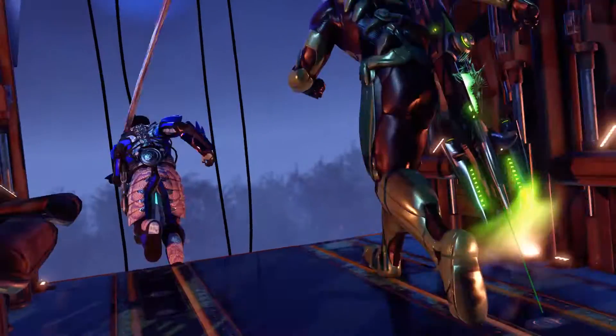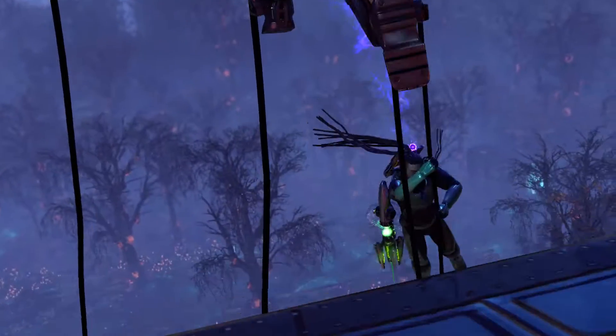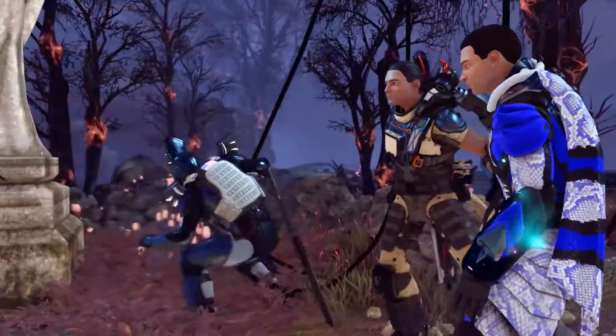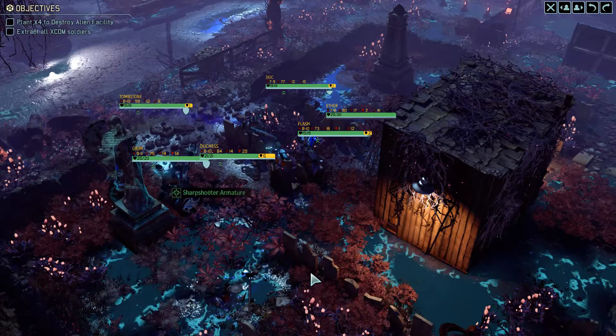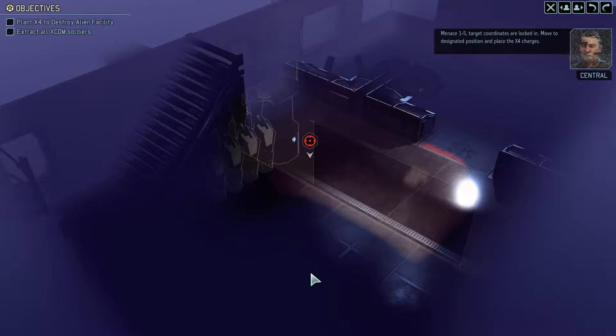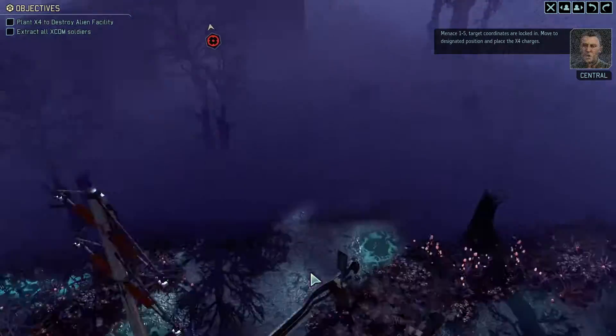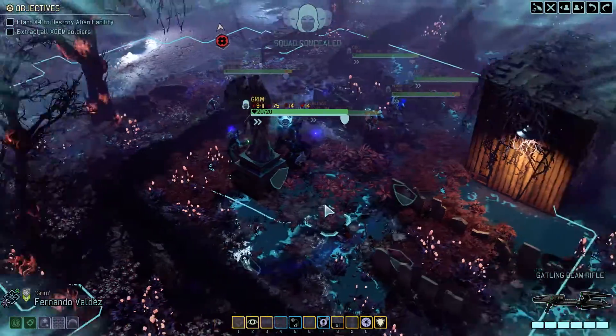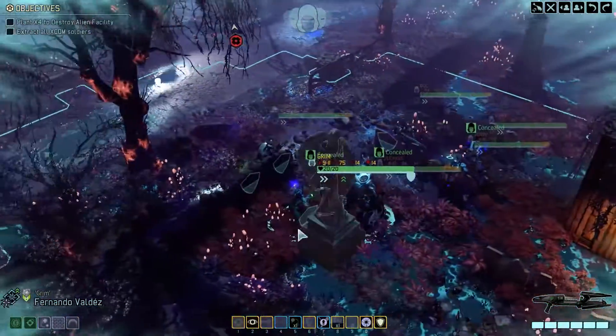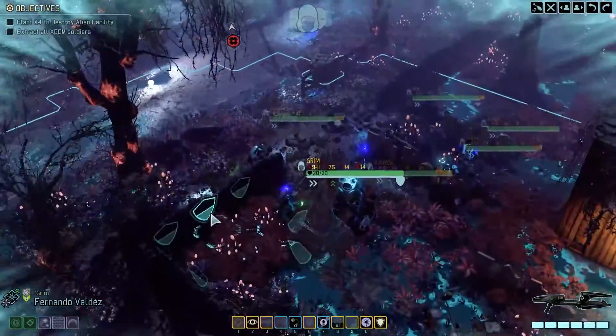Intel from the resistance suggests this facility is conducting research critical to the Avatar project. Once in position, approach the designated target and plant the X4 charges. Once they're armed, move to minimum safe distance and level that facility. Menace one five, target coordinates are locked in. Move to designated position and place the X4 charges. We still haven't got a flippin' extra person here.